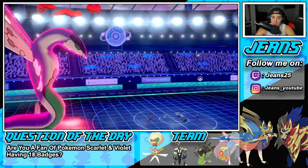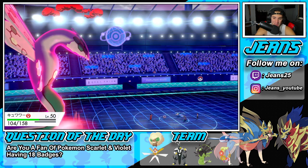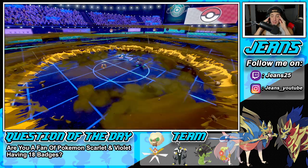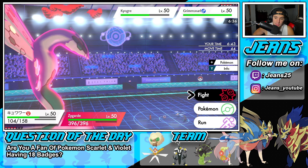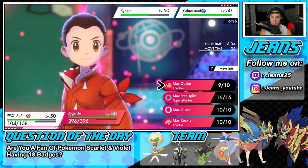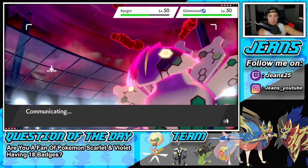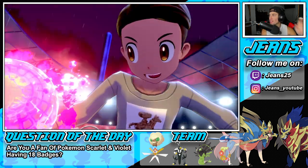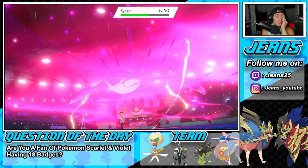I feel like from here we can proc the Weakness Policy. I'm going to Trick him and then Quake into the Grimmsnarl slot. That Reflect is doing me dirty — we would have done so much more damage. Of course Grimmsnarl uses that move. Hopefully he thinks we're Ally Switching again. Can I get off Draining Kiss and start rolling out strong? We're plus one on special defense which is good. He Dynamaxes Kyogre and goes into a Hail. We thought he was Ally Switching again.